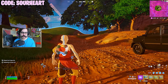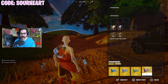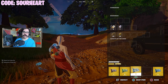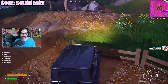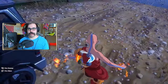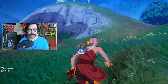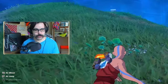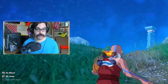The cool thing about all these elemental powers is that they kind of form a full loadout: close range, long range, defense, and movement. So you can actually viably go full avatar state. I actually do go full avatar state in my next video, so subscribe so you don't miss out. Comment down below your favorite avatar power or skin from this crossover, and use code Sourheart in the item shop if this video helped you out.